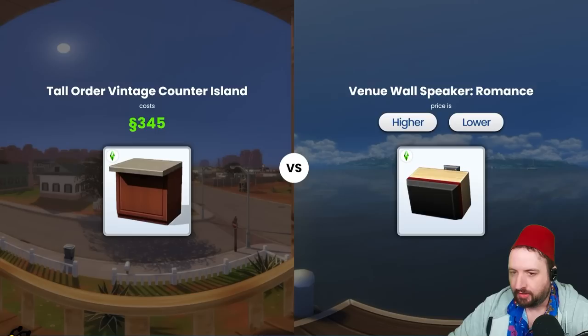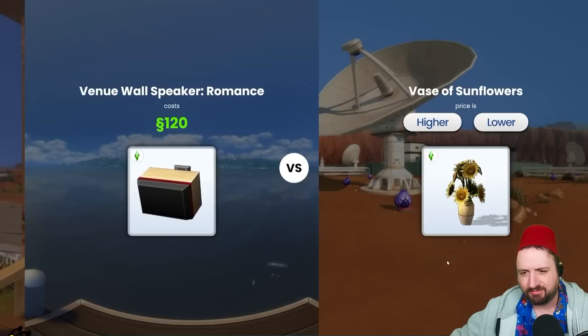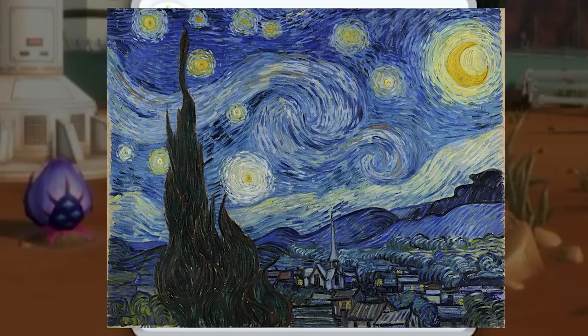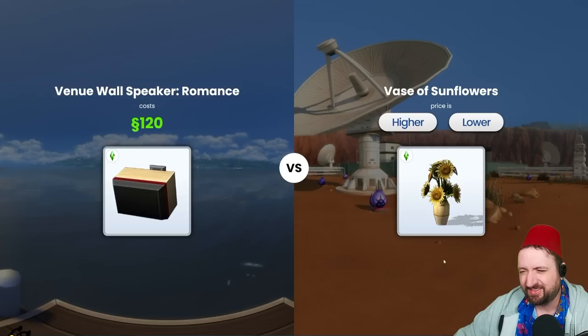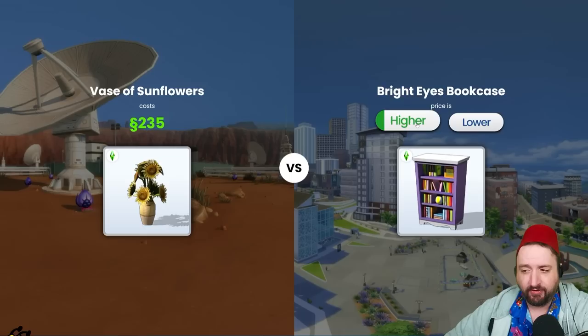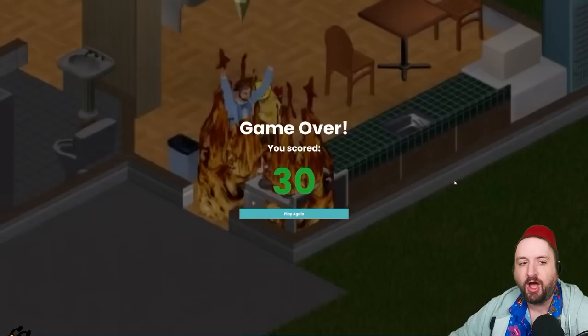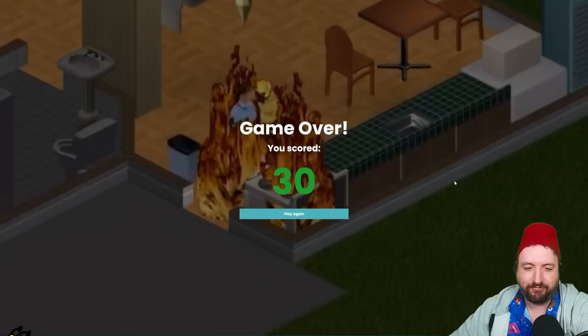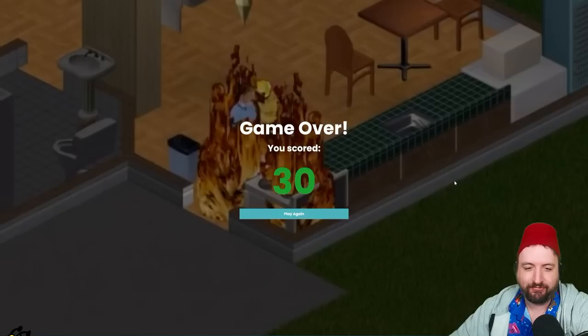This is the wall speaker — it only plays romance music. So does that mean it's more expensive? It's gotta be less. Yes — 120, easy! A vase of sunflowers — the inspiration for Van Gogh's Starry Night. This has got to be higher — yes, 235! Bookshelf — it's full of books, but are they expensive? They're like kid books. I'm gonna say lower. No! Well, I scored 30 and now my house is on fire — but I had a great time!